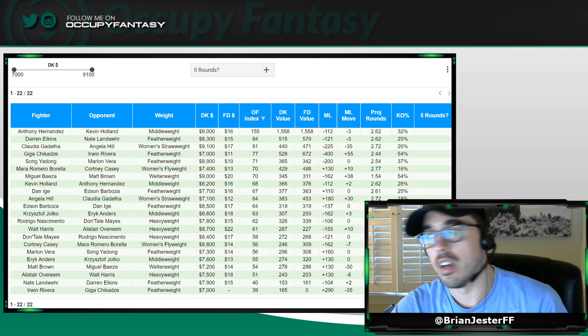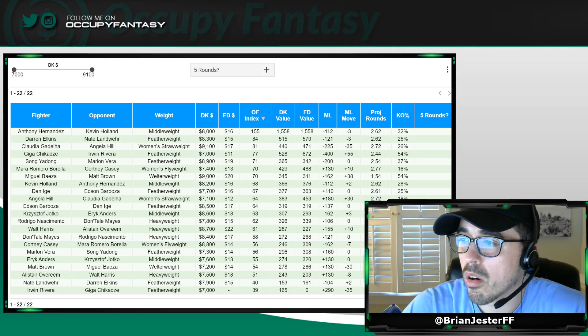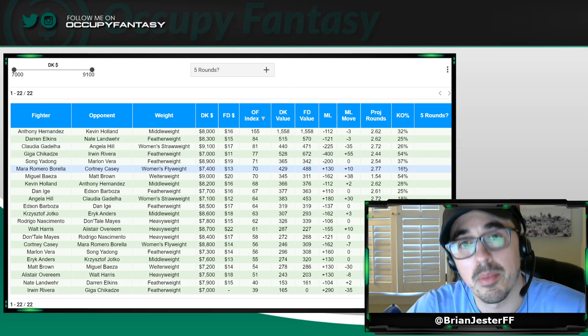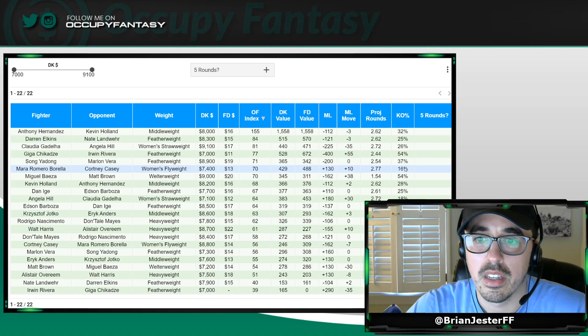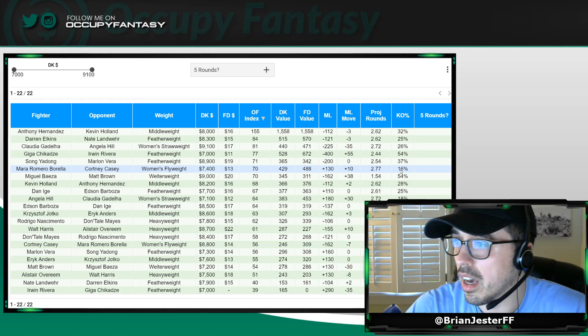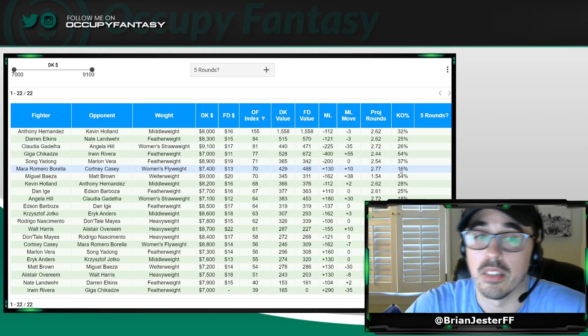Speaking of those other cheap fighters and underdogs: Mara Romero Borella against Courtney Casey — she is plus 130 with a low knockout percentage. Our model is built for tournament upside, high-risk upside, so if Borella wins, we like her chances of being a top-six fighter on the slate for her price. That 16% knockout percentage is not great, but if she wins, our model expects a decent amount of takedowns that will add up the fantasy points.